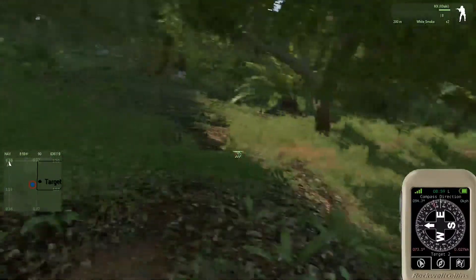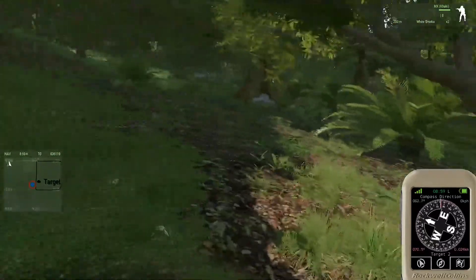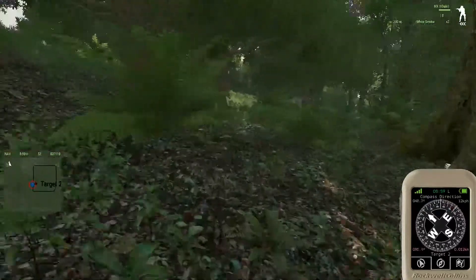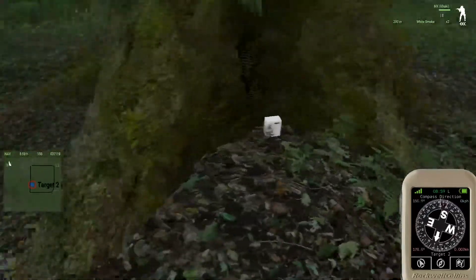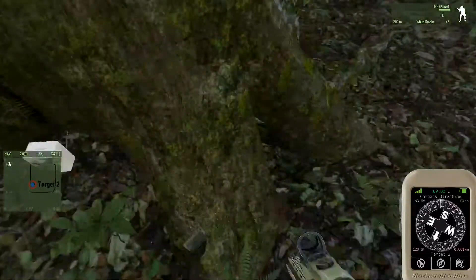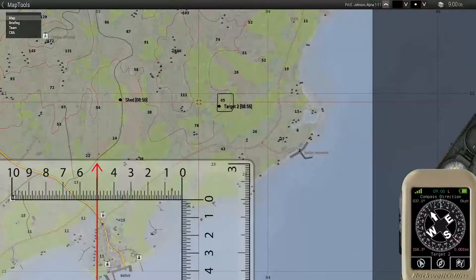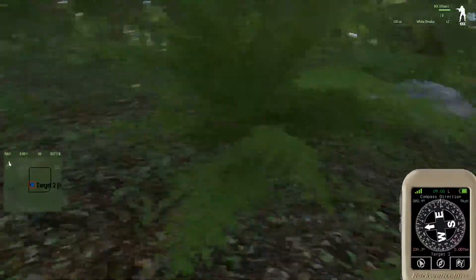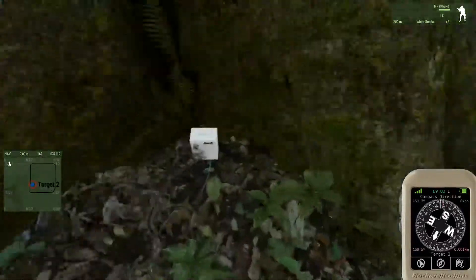Now we've arrived near to our location. What we can do is use our GPS on the left or our micro dagger to guide us in towards the final spot. Our micro dagger is actually pointing pretty much on top of the exact spot, which is pretty accurate. If you compare that to the minimap, that's taking us sort of further this way. But either way, both methods are extremely close for locating a specific point.